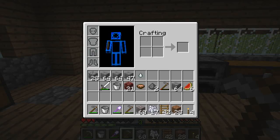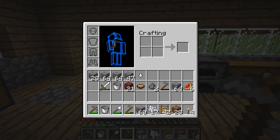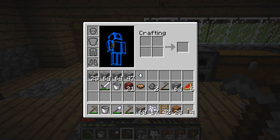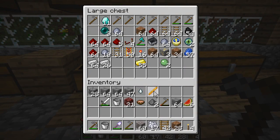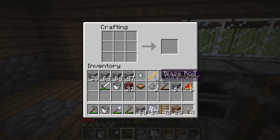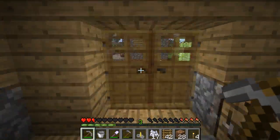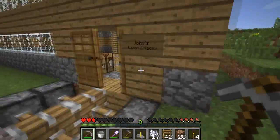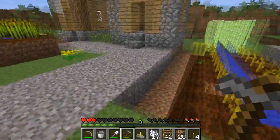So how do we make a brewing stand? I just tried to change the resolution and it did something. Okay, so we need a blaze rod — we've got our blaze rod — and we take the blaze rod and we make this to make our brewing stand. Then with the brewing stand, where can we put it? We can make a brewing room. We'll just put the brewing room in here.